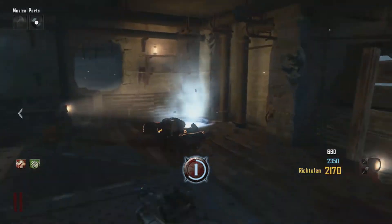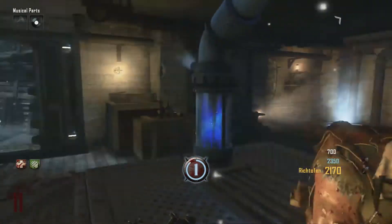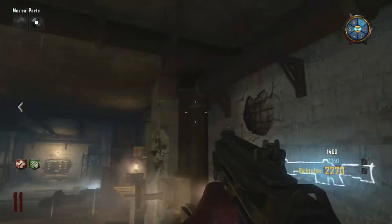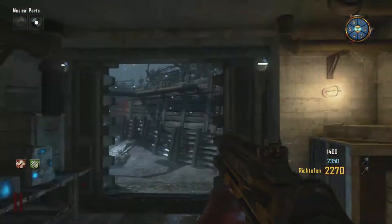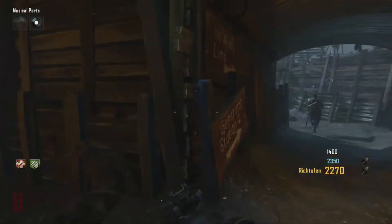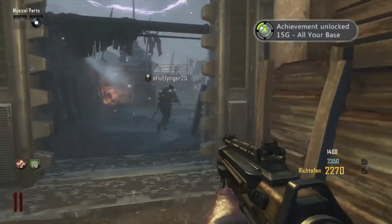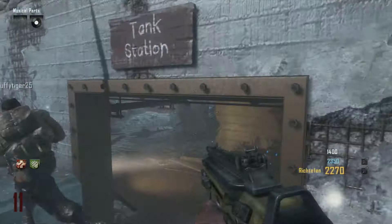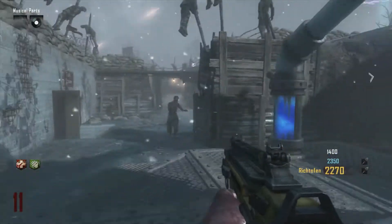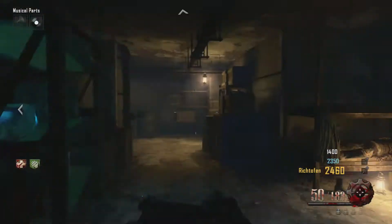To do this you just need to go over to the generator. Depending on how many players you have, it's 200 for single-player, 800 for four players, and it goes up by increments of 200 per player. You basically just spend the points when you get to the generator and you'll get a wave of zombies with these orangey steel armor things — and you can see I got the achievement.